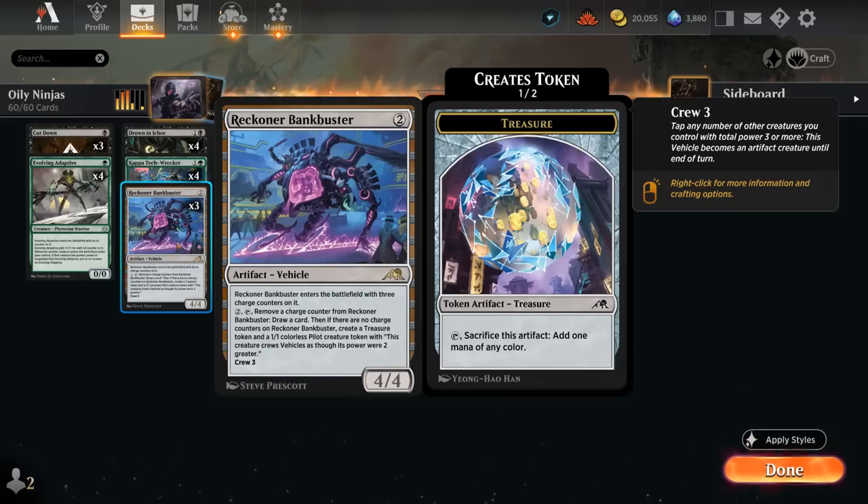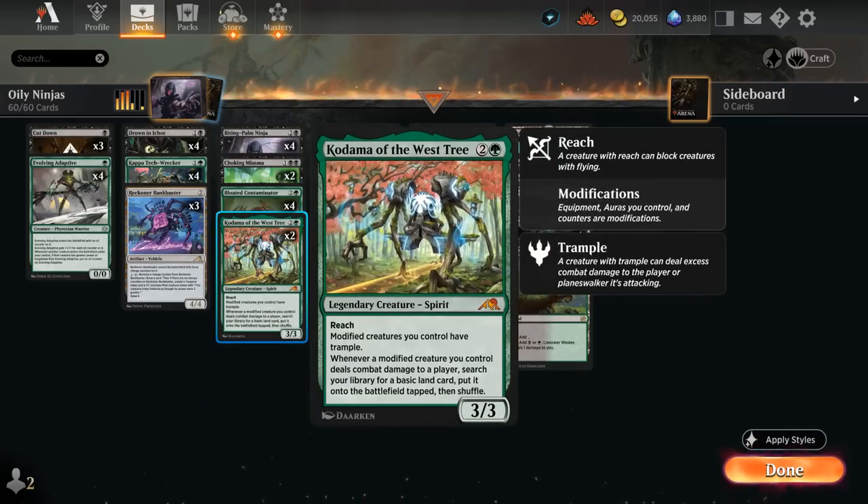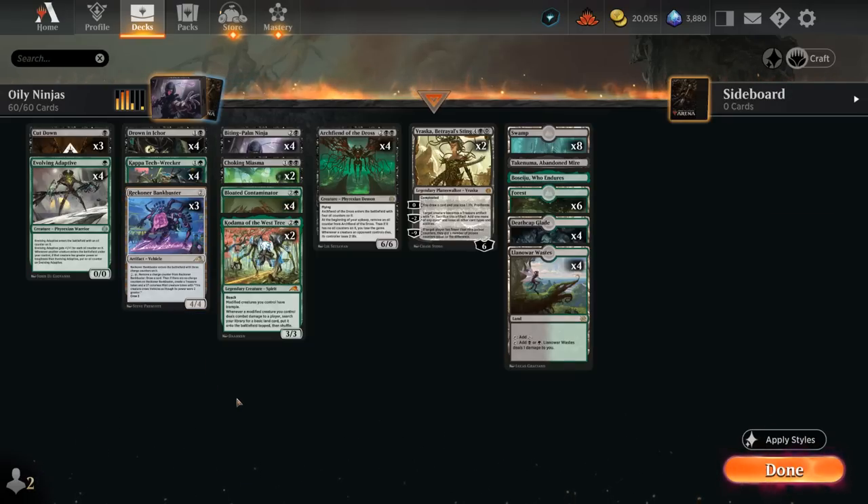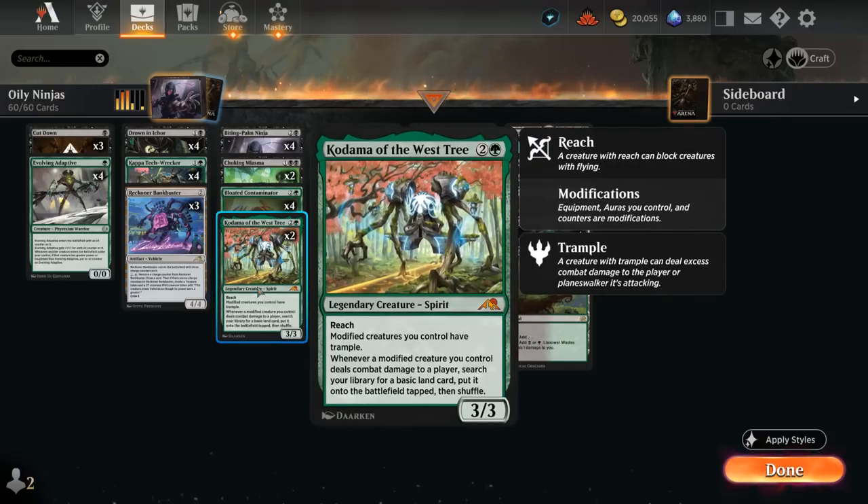We've got three copies of Reckoner Bankbuster, which enters with three charge counters on it, and we can cash in a charge counter for two mana to draw a card — so we can also potentially draw additional cards with the bankbuster if we keep proliferating. Then at three mana we've got two copies of Kodama, which works very nicely with our ninjas as they both count as modified creatures thanks to those counters. Modified creatures have trample, and whenever one hits the opponent we get to search our library for a basic land and put it onto the battlefield tapped, helping us ramp. Also very nice to play Kodama after a turn two bankbuster to attack with a 4/4 trampler that can find an additional land if it connects.